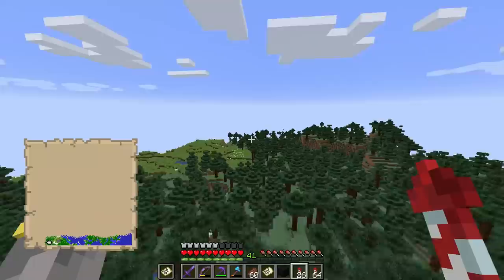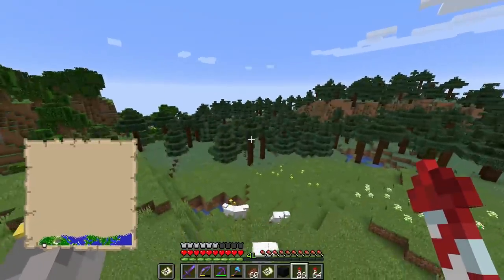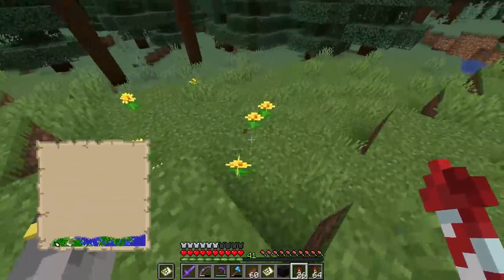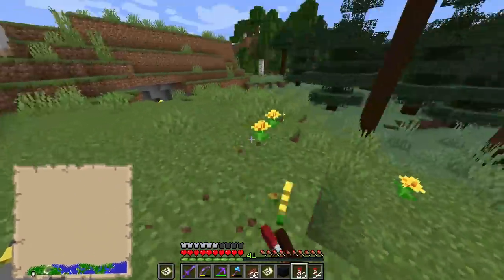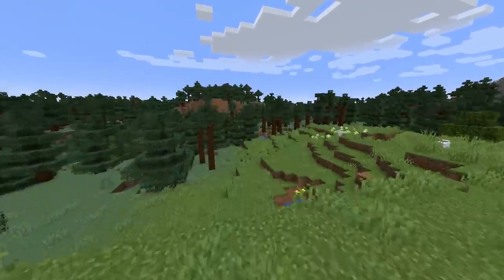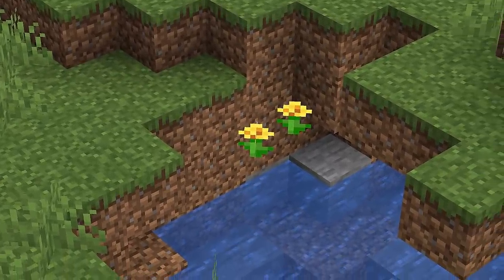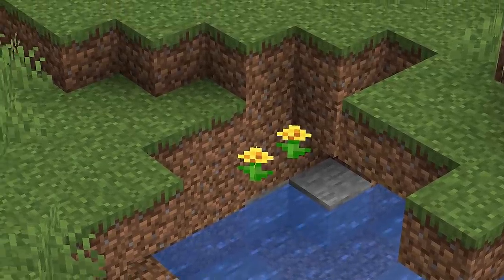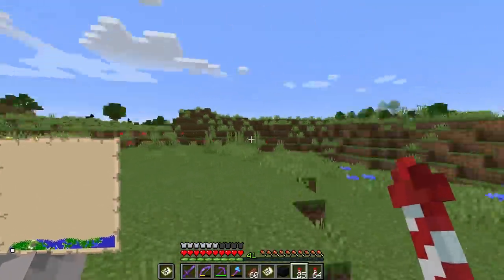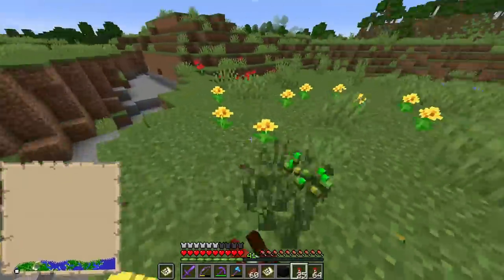A plains biome! Yellow flowers - they tricked me, that's evil. But a plains biome - maybe we could get lucky. At the least we could pick all the yellow flowers. We'll go slightly off the map, but it's no big deal. Check it out - game of the year 2010 right here, the immersion!